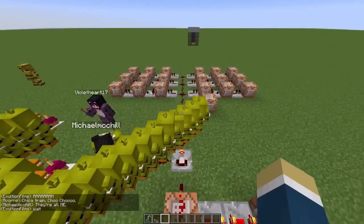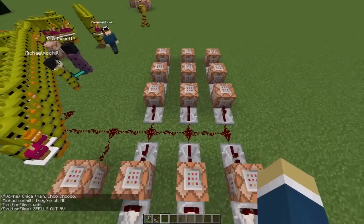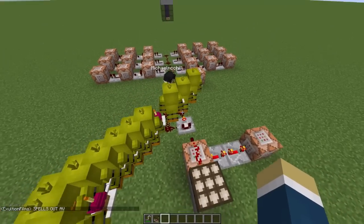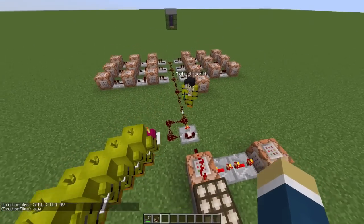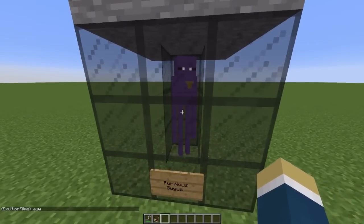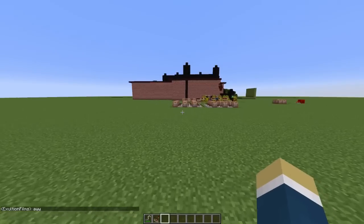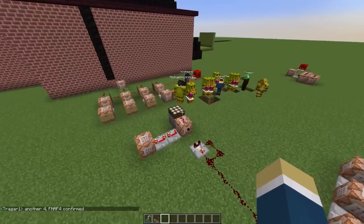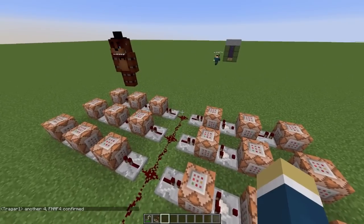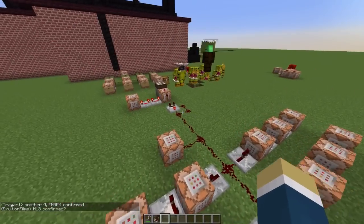There's another device I have set up over here which we used for the very last night. Without getting too technical, it checks to see what time of night it is and it teleports this Enderman around based on the whole timing thing. There wasn't an actual person teleporting the Enderman around - that was all automatically done, because having another person be an actor for that just would have been kind of insane.